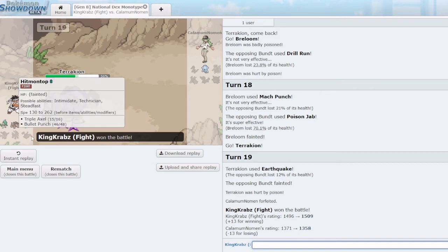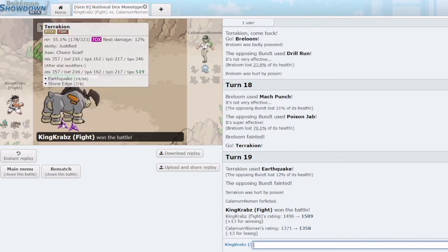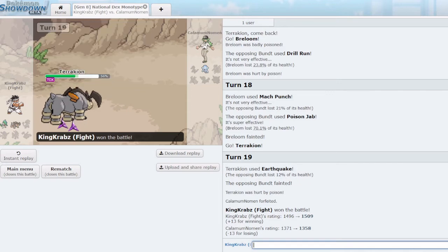I wanted to try Rapid Spin away the Toxic Spikes, but I think it was more important to get the chip that I did. With that let's pause and be right back.